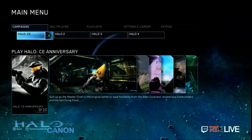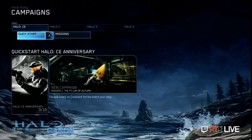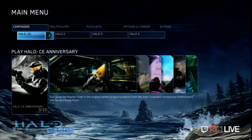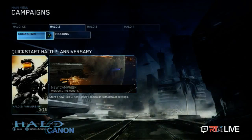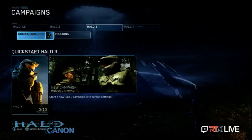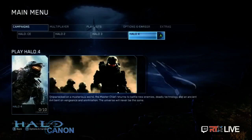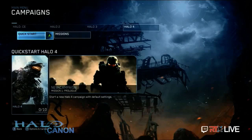One of the subtle touches you'll notice as you browse the menus in the game is you'll get music cues from each game as you browse Halo 1, Halo 2, and the backgrounds will also be sensitive to the game you're looking at as you move through the menu. They change each time, and this is going to be reflected in each part of the game — campaigns, multiplayer, and something unique for each one — to make browsing the Master Chief Collection really exciting and bring you some of that nostalgia.